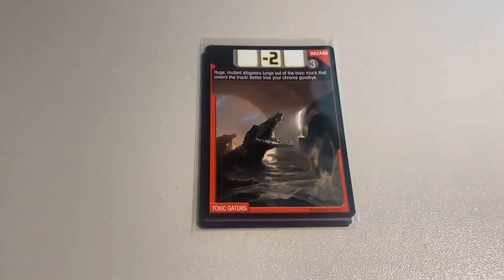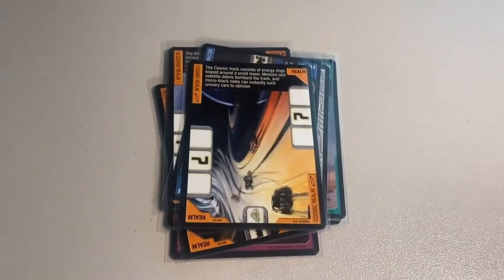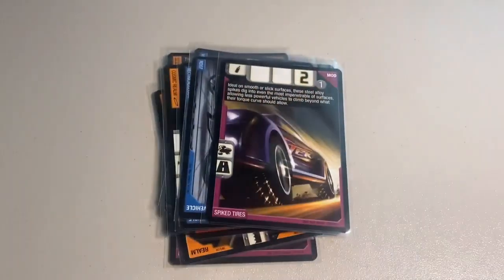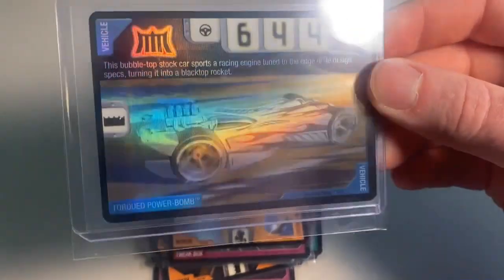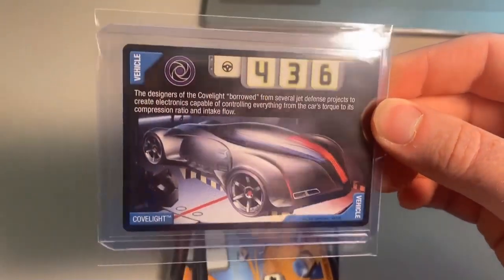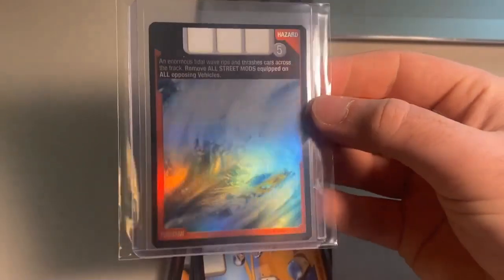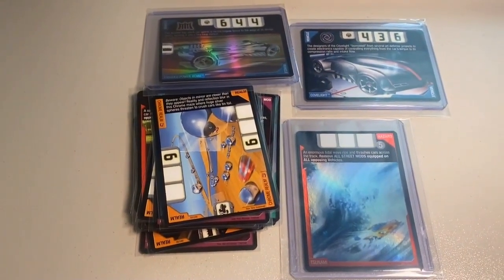Then another pretty big order of 21 near-mint cards including some rares: Pulse Emitter, Toxic Gators, RDO4 Version 2, Neon Pipeline Realm, Ice Yeti, Buckle Up, Folding Corners, the Blizzard Realm, Vectra Magnesium, the Cosmic Realm, Vectra Excelium, RDO7, Spike Tires, Electric Fry, the Water Realm, Tweak Box, Hyper Nightlife, the Chrome Realm — then my last foil Torqued Power Bomb (sad to see it go), my only copy of Cov Light gone within 24 hours of posting, and my last foil Tsunami. Grand total was $148 even to a return buyer.